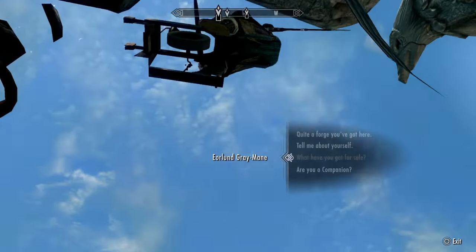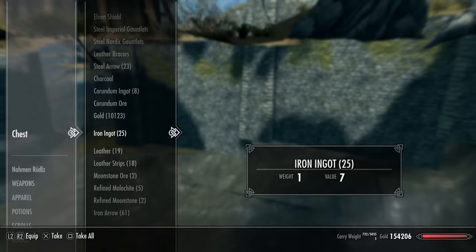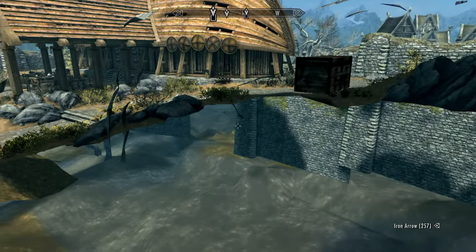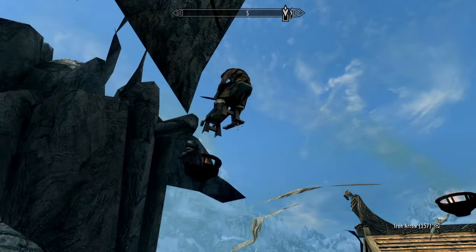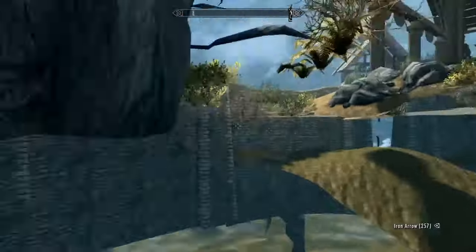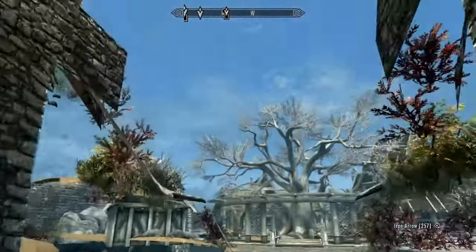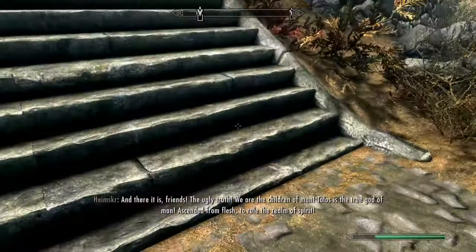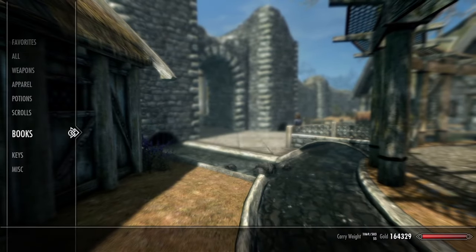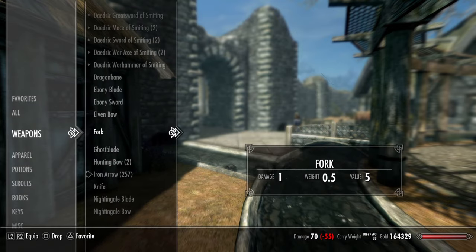Ask him what he has for sale, then back out immediately and go back to the chest — and there you go, he has a bunch more stuff. You can do this as many times as you want. Make sure you wait those 48 hours. And to get out of this area — all you have to do is walk down this path towards the stairs, run at them, and you'll glitch back into the map, nice and safe. Nothing's changed except your inventory because you now have all kinds of new stuff that you've looted from him, including gold.